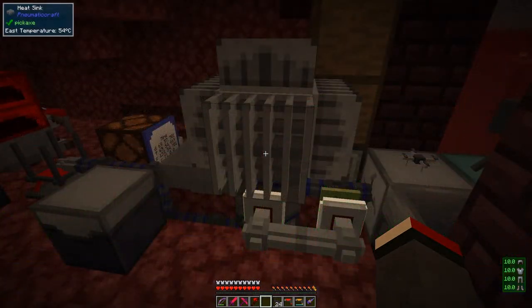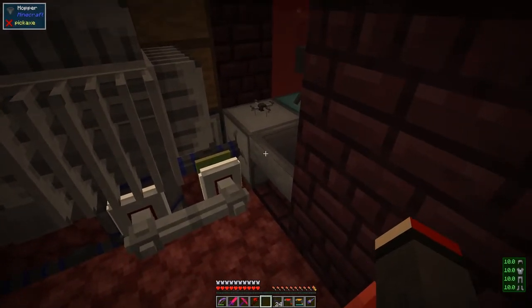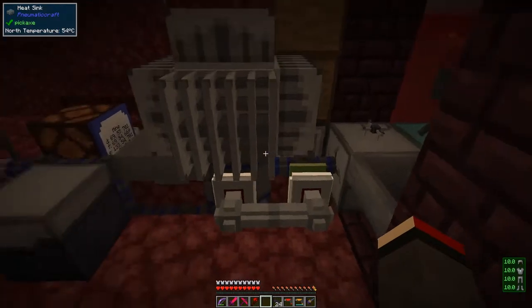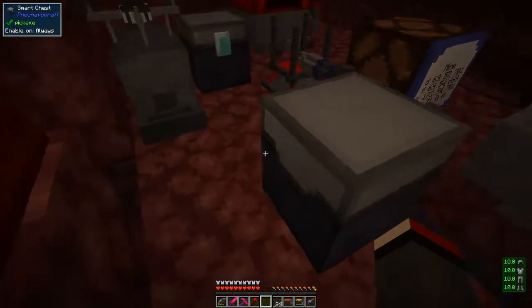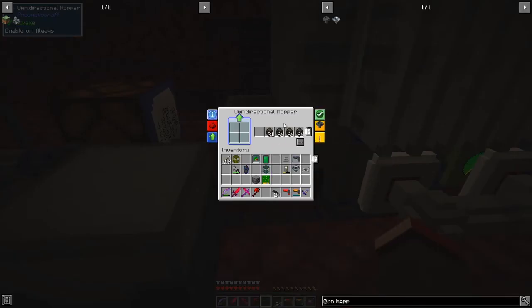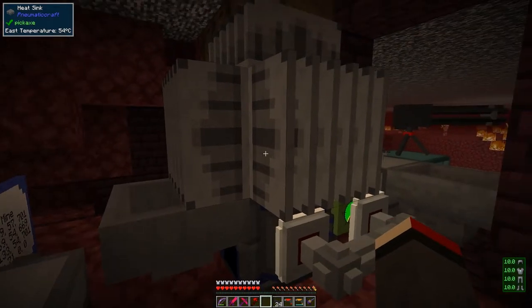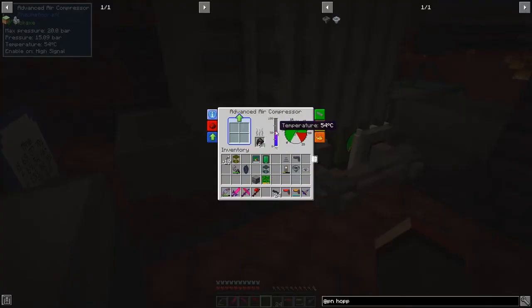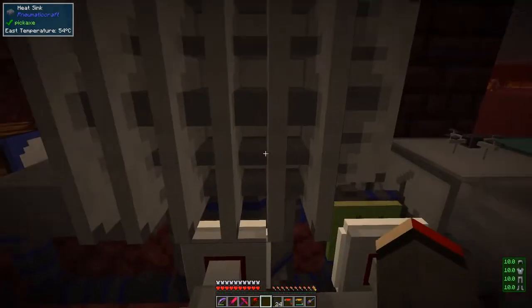So here we are in the nether. I have a programmable controller here with a hopper to feed it items - I've been feeding it the supremium pickaxe and the supremium paxel. There's an advanced air compressor being fed with fuel from a chest and hopper. One slight problem: the temperature is always 54 degrees because that's the temperature of the nether. If you right-click it you'll see it does nothing - it's always 54 degrees. So what we can do is replace that cooling system with another setup.